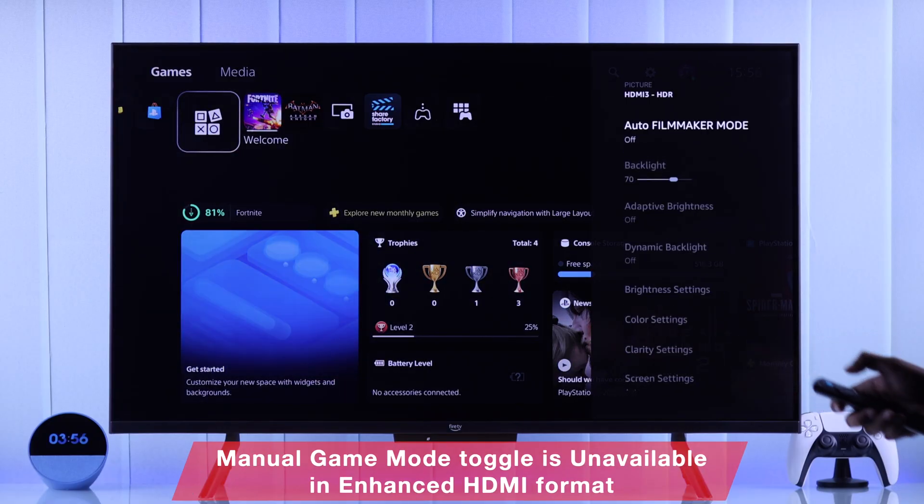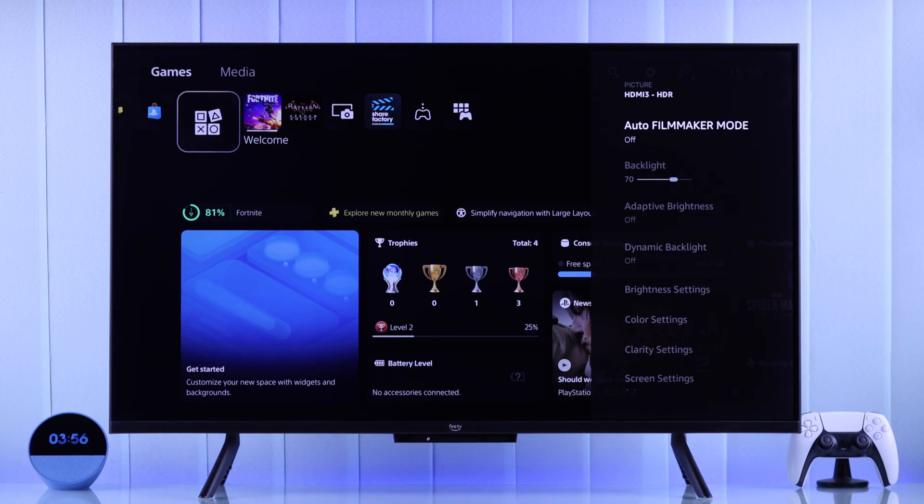If you don't see the game mode available, or you can't change the picture mode, then it's probably because you have HDMI input mode set to Enhanced, which will automatically turn on gaming mode.